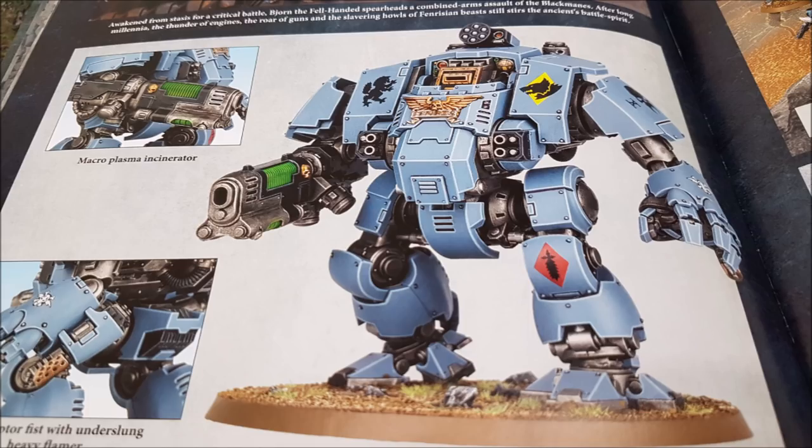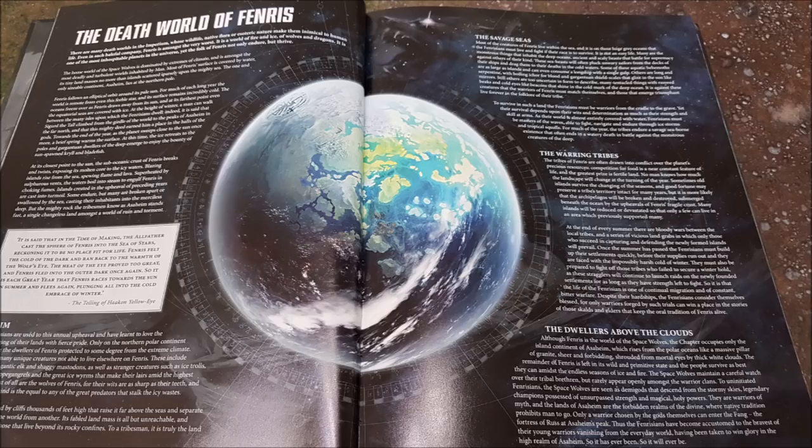One of the warlord traits, Saga of the Wolfkin — which Canis Wolfborn has, Herald Deathwolf has, or it's a six on the warlord traits table — means your warlord and models in any friendly units of wolf and Space Wolf beasts and Space Wolf cavalry units within six inches of him, when chosen to fight in the fight phase, can make one additional attack in the turn they made a successful charge. They also don't need to take morale tests when within six inches of your warlord. So Wolf Lords on Thunder Cavalry charging in, everyone hitting on twos, re-rolling ones, and getting plus one attack.